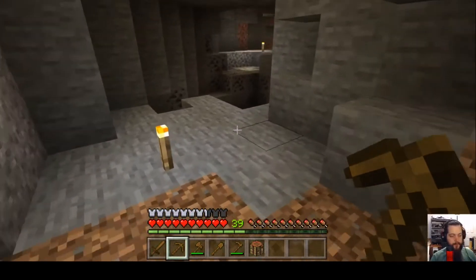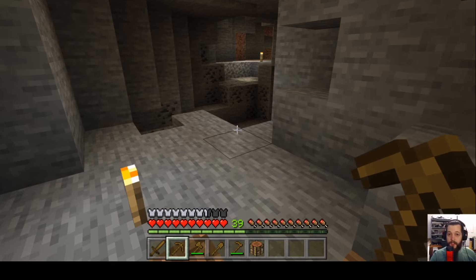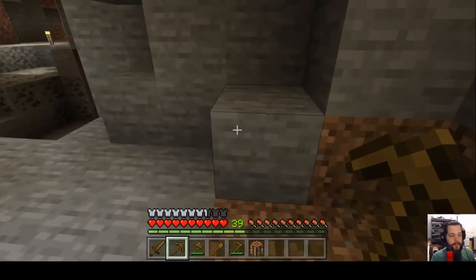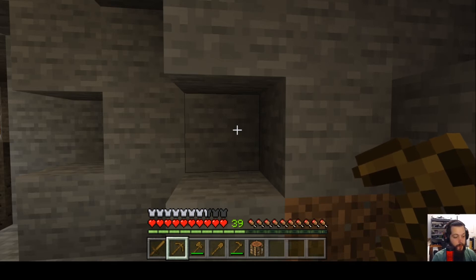Now we've found a cave right nearby. If one is far away, you can dig straight down — the gray blocks are stone, which give you cobblestone for better tools. There are different levels: wooden, stone, iron, gold, and diamond tools. Cobblestone is definitely better than wood, but iron is going to be the simplest, best all-around tool.